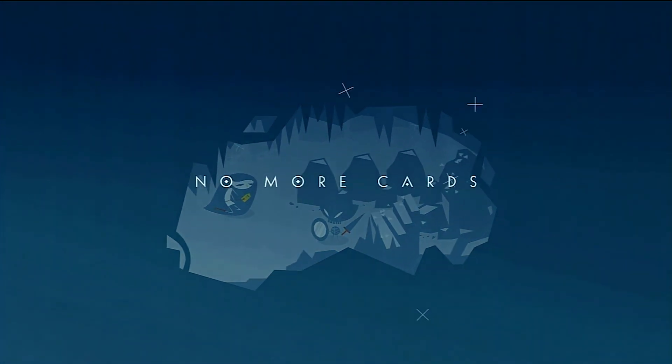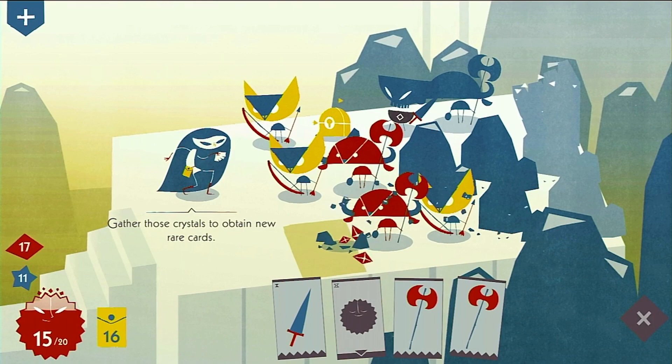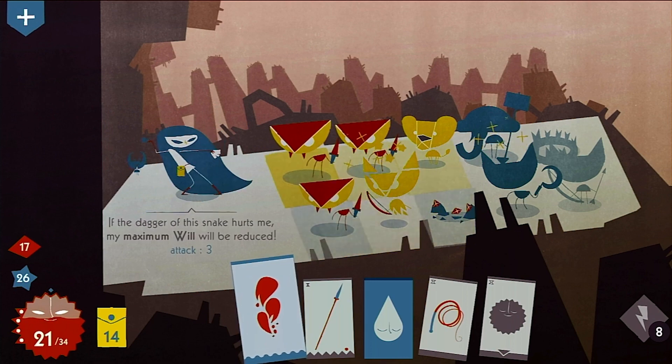There are a total of 60 cards in the game, and like enemies, their abilities start simple — such as swords and bows which damage single enemies, axes which attack all enemies in the front row, or fire spells which attack all enemies in a straight line.